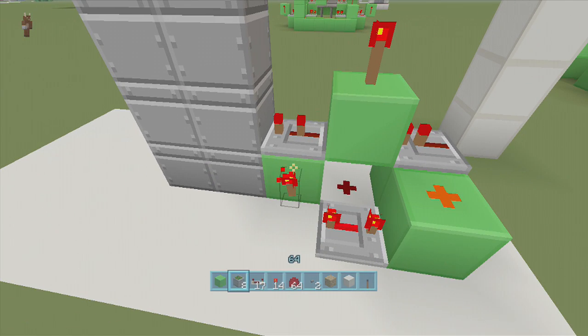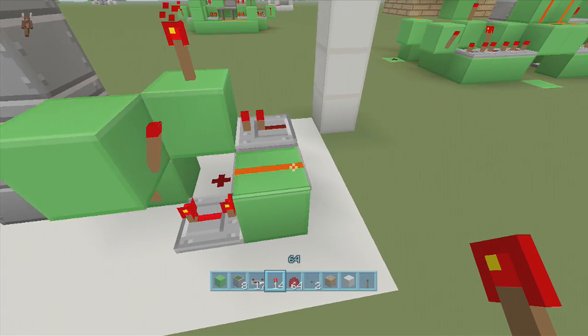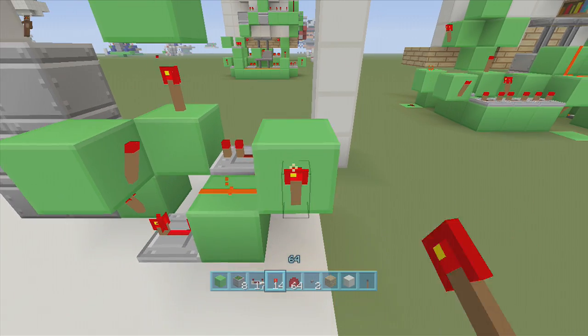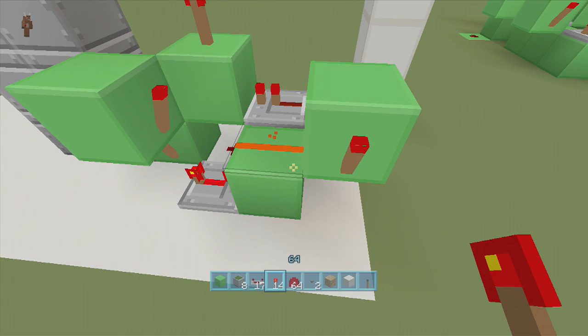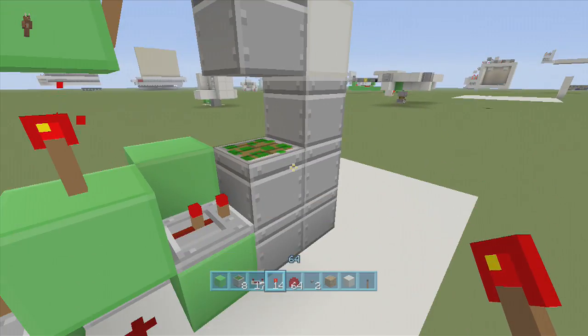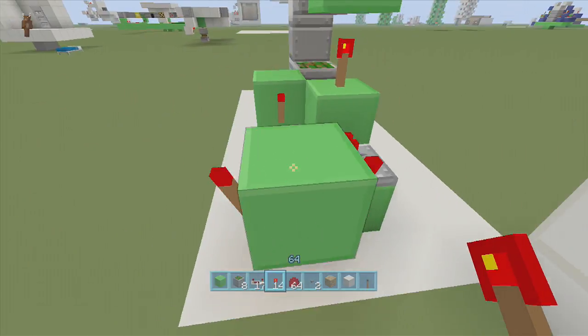Put a block right above the off-torch, then put a torch to the side of it — you'll see the dust going like that, which is what we want. Then put a block right in front of that dust with a torch going to this side — it will go off, and this will create a falling edge monostable circuit. Put another torch on this side as well because we need our falling edge to go over here. It will make the piston extend but don't worry, it'll fix itself once we're done.